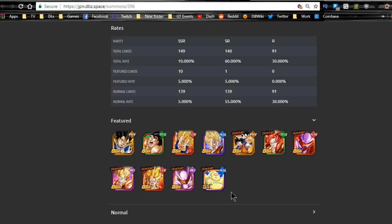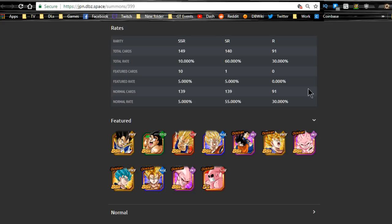Personally, I want another dupe of Super Saiyan 4 Gogeta, another dupe of Janemba, and I don't have Intelligence Gogeta at all — so I want to unlock that top-left path. I have all the other 120 leaders, so I'm really going on this banner not just for the new unit but also for dupes of Intelligence Gogeta and the Physical Gogeta and Janemba.